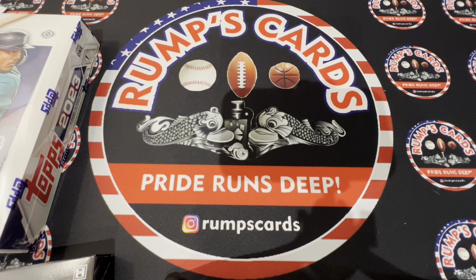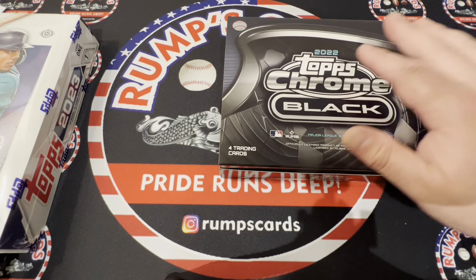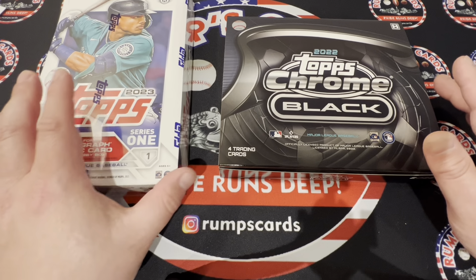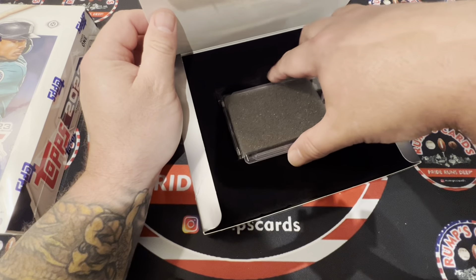Good afternoon everybody and welcome back to another episode of Rump's Cards. On Monday, President's Day, I did submit 16 cards to PSA at the Honey Hole Collectibles. They also had the President's Day sale where you could get Topps Chrome and a hobby box of Series One for two hundred dollars, so I said screw it, why not.